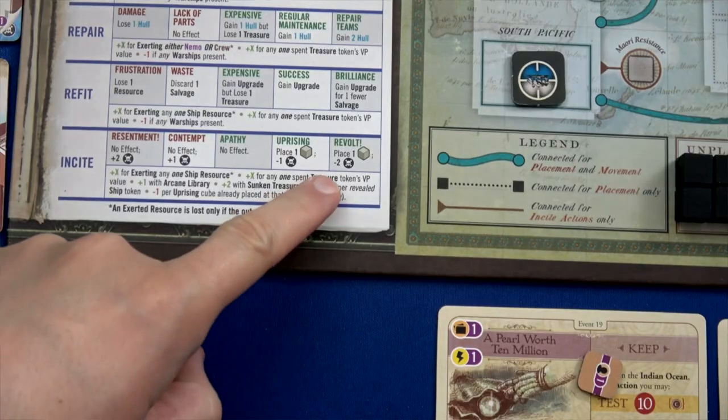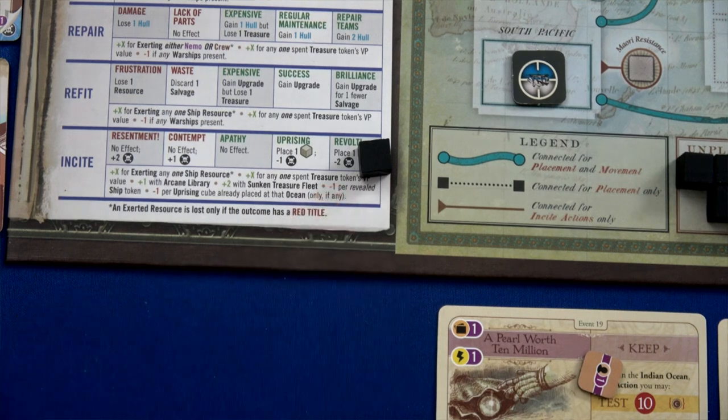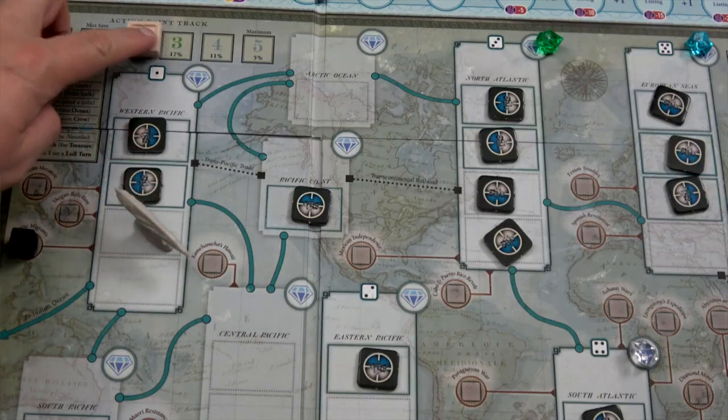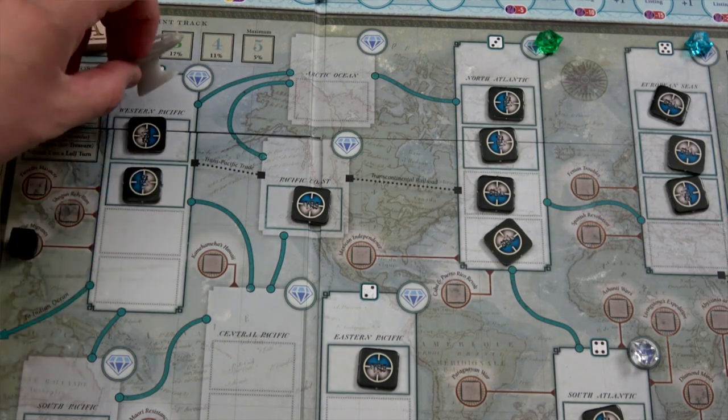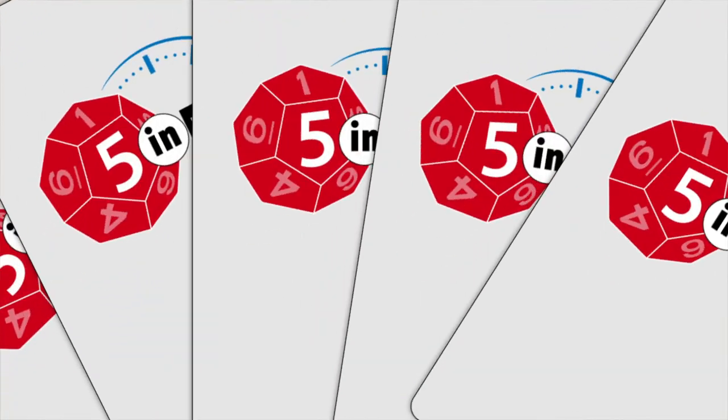I wish Victory Point had gone with a Dawn of the Zed-style system — it's from the same company — where you tie the number of actions to the event cards: harder cards give you more actions. Bam, you've got balance. I think it would have been beautiful, but they didn't do it. That said, the pro side is that the actual action choices are delicious, tough, and challenging. You get so few actions that each move is impactful. When you get a string of good choices mixed with good luck and rack up a ton of victory points, it feels amazing.